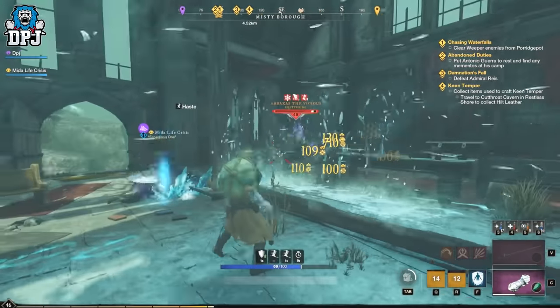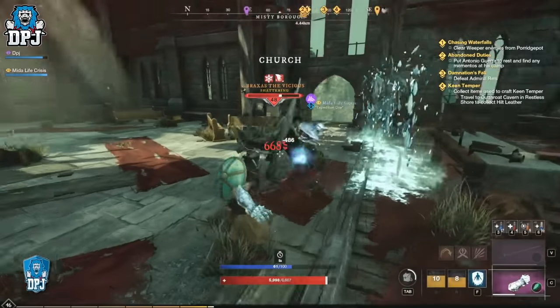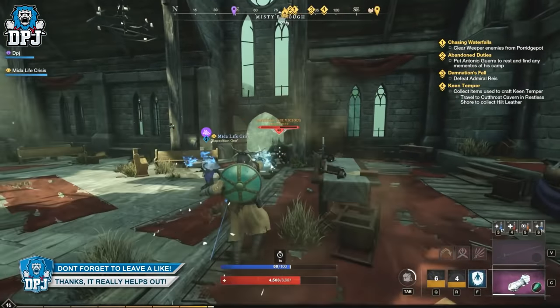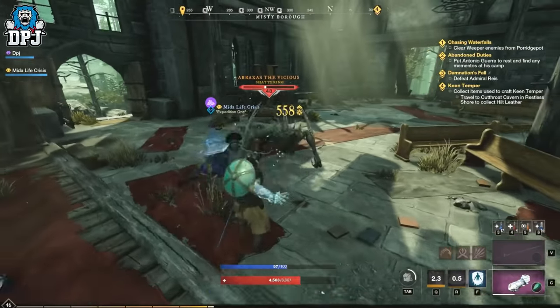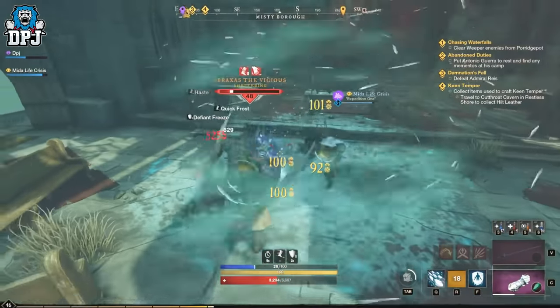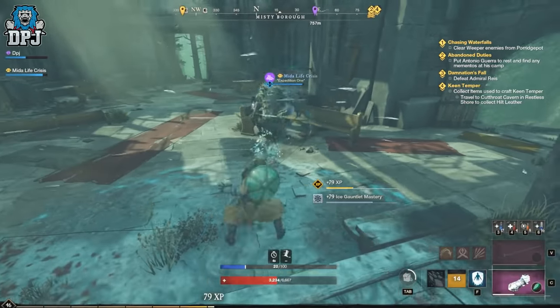And there we have it — 12 elite named enemies who will all drop amazing world legendary drops as well as some great dedicated loot drops. If you enjoyed the video, leaving a like really helps out. If you're new around here and want to see more New World content, be sure to subscribe, and if you never want to miss an upload you can turn notifications on by hitting that bell button. Thanks as always for stopping by and hopefully I'll see you on the next one.